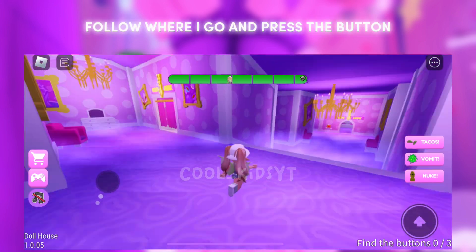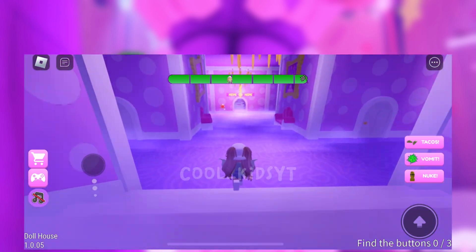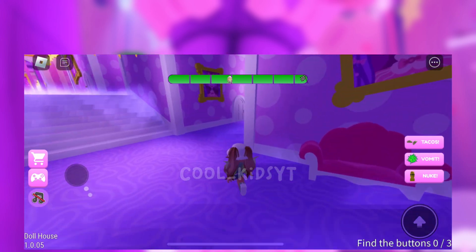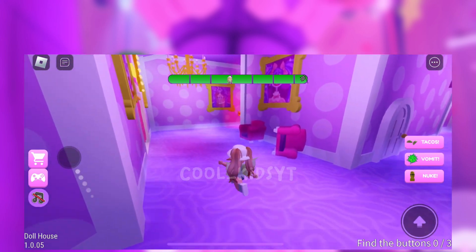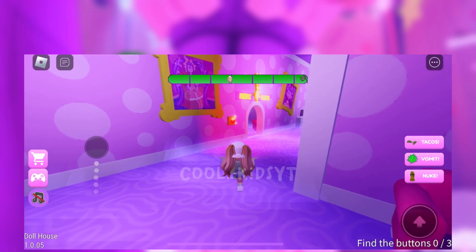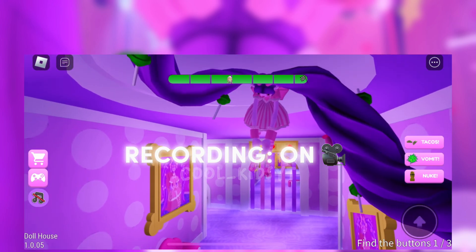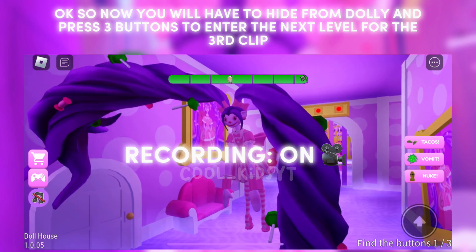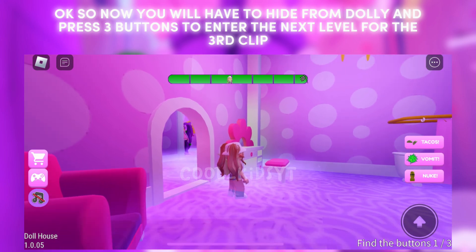Follow where I go and press the button. Okay, so now you will have to hide from Dollyann. Press three buttons to enter the next level for the third clip.